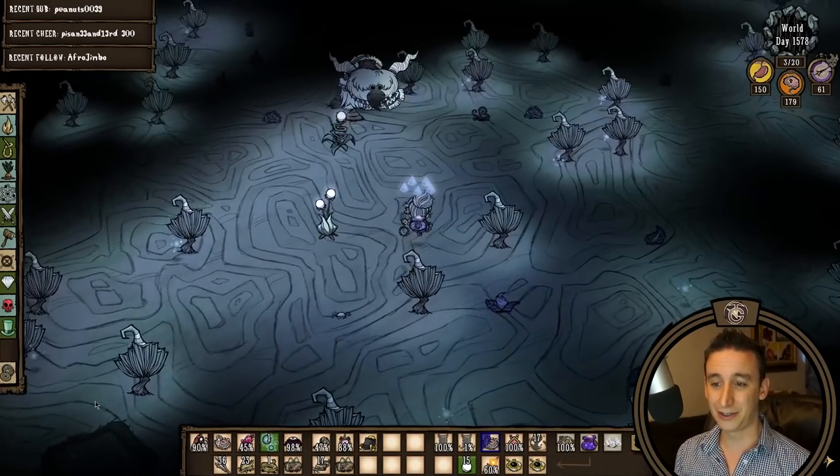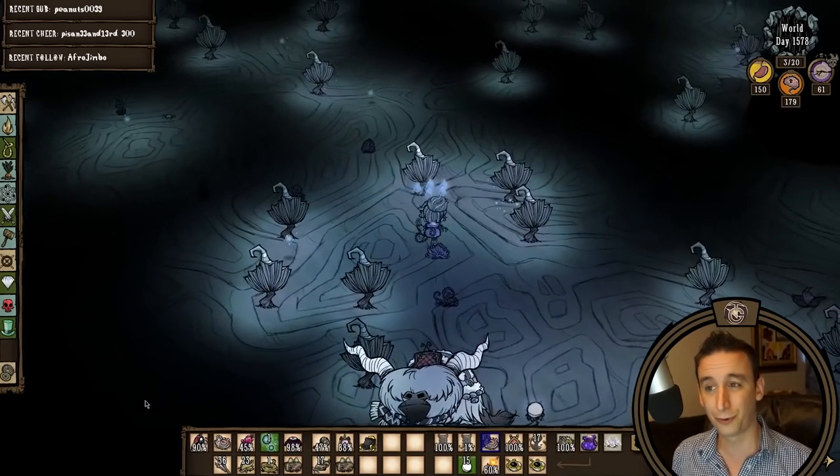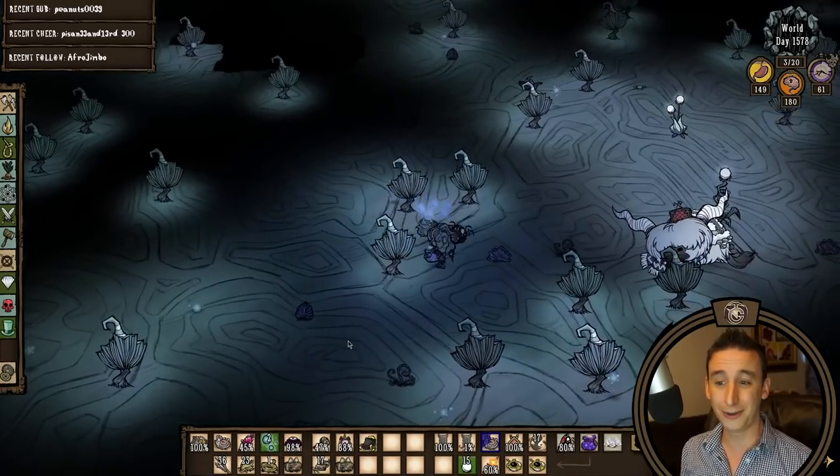The final thing I want to do for this build is head down to the caves in spring and catch some green spores from the mushroom forest so we can color the glow caps. And here's the final look of the build.